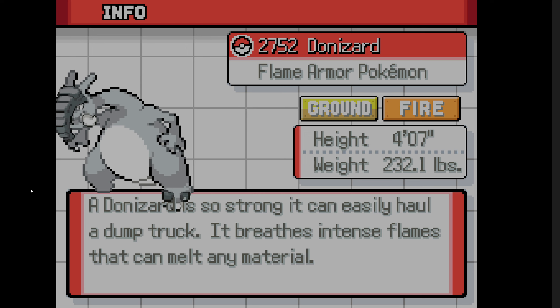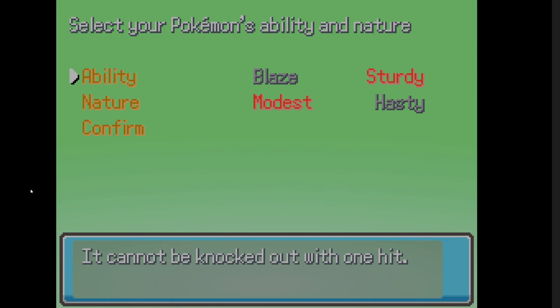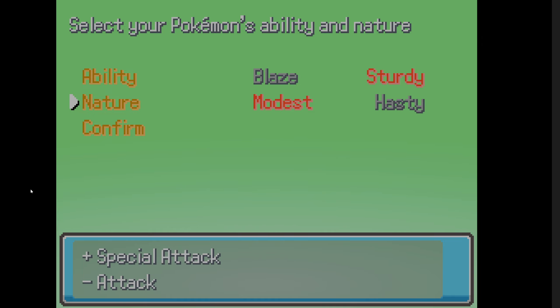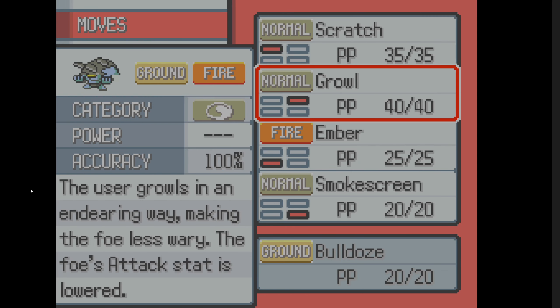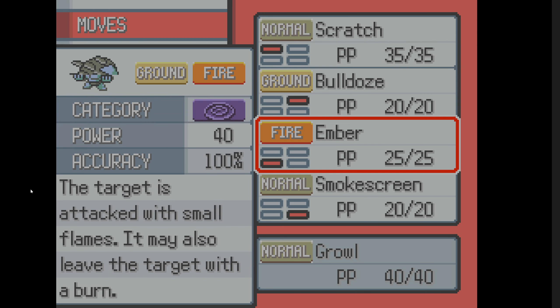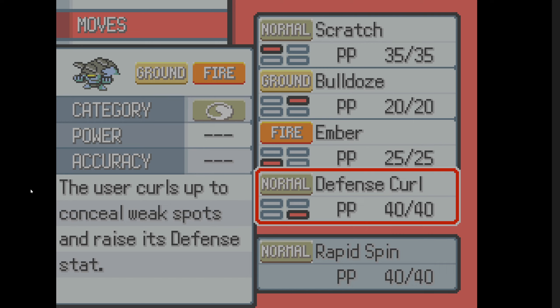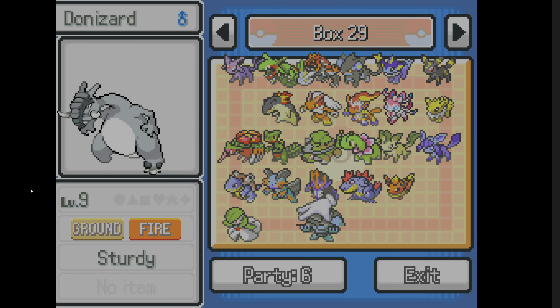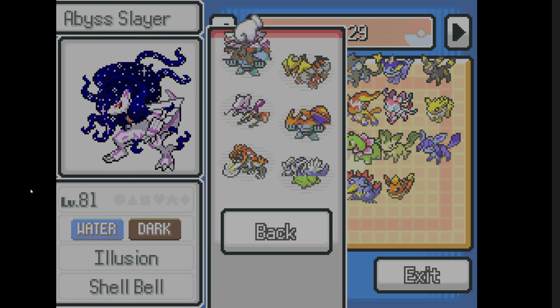The body is Charizard and the head is Donphan. Donazard is so strong it can easily haul a dump truck, and it breathes intense flames that can melt any material. Pretty cool. We're going to go with Sturdy and Modest, and we always combine the moves since it adds both. We're going to get rid of Growl, keep Defense Curl, and definitely want Rapid Spin.